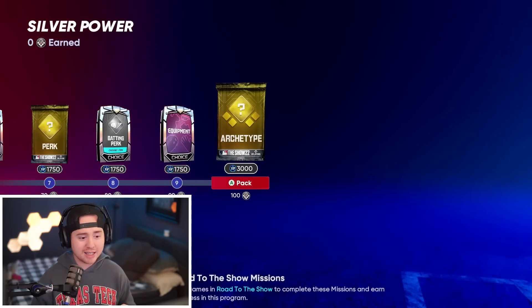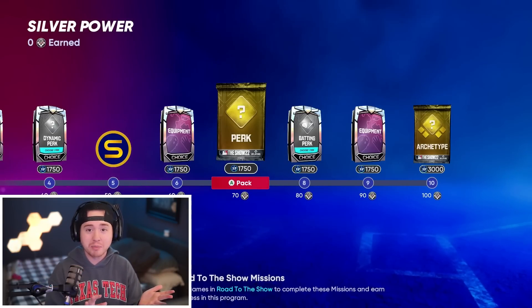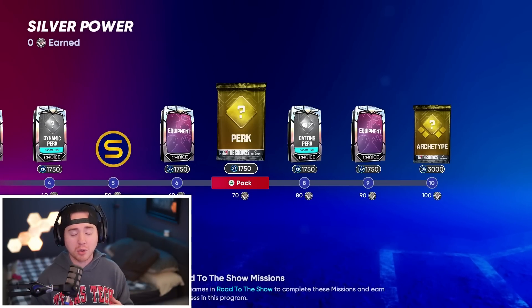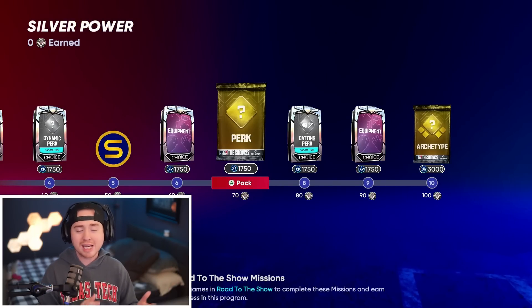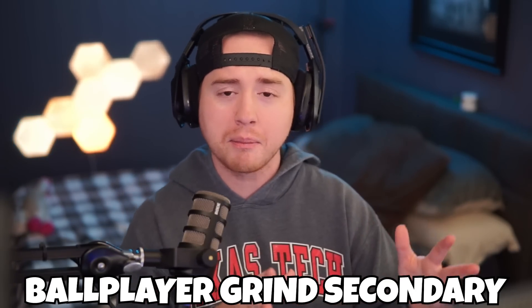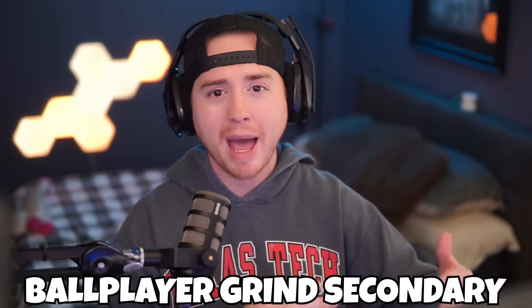You get to a gold archetype at the end, and as you're getting through these you continue to get more XP — 3,000, 1,750, 1,750, 1,750 — that adds up really quickly. Once you get into the diamond archetypes you're unlocking diamond equipment which can be 20, 30, 40, 50,000 stubs early on with a nice equipment piece. So you're getting a ton of stubs and a ton of XP to work through that featured program, possibly even giving team affinity progress too. The ball player grind has been great the past couple years. It's not something I'm doing night one, but as we get into the weekend with 15–20 minutes here or there, I can knock out road to the show games and quickly work through those archetypes to unlock XP, stubs, etc.